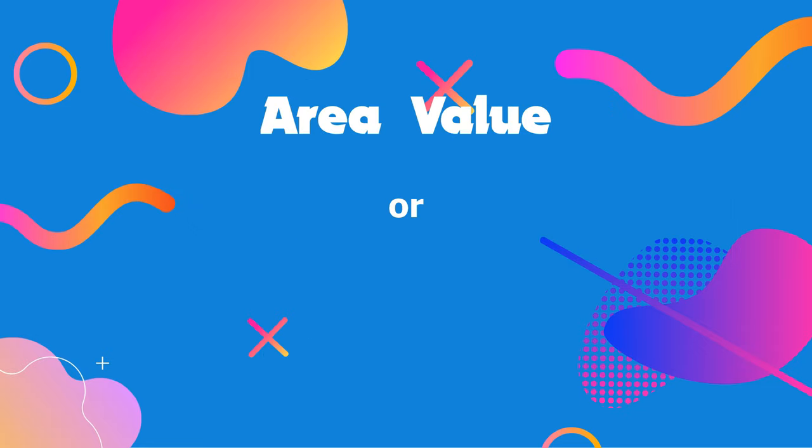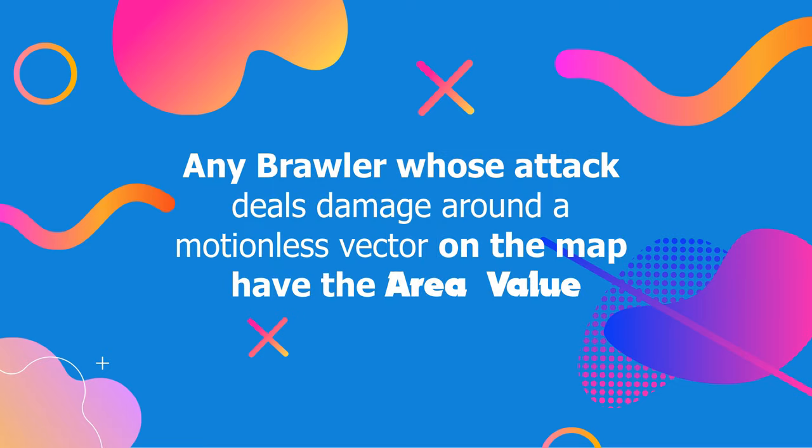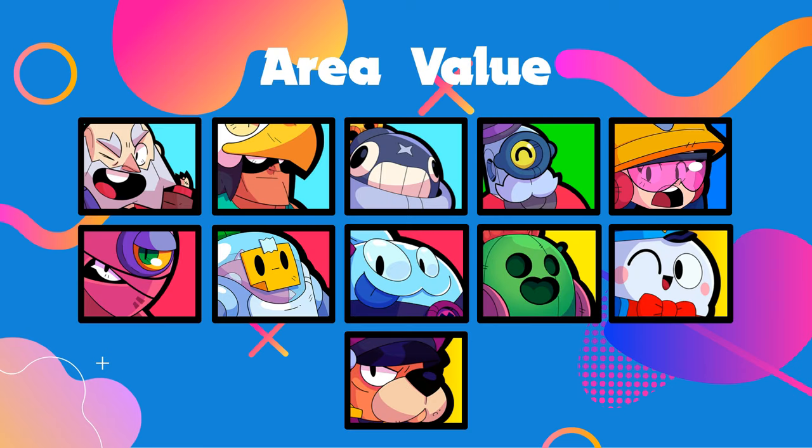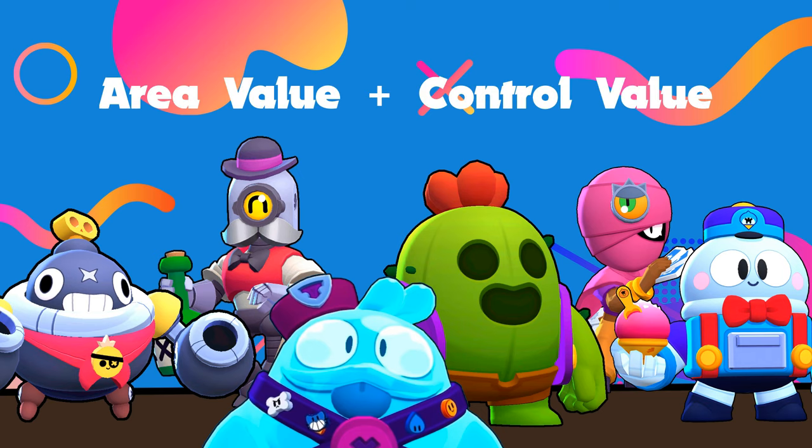Coming in at number 7 is the area value, or area of effect value. Any brawler whose attack deals damage around a motionless vector on the map has the area value. All the throwers have the area value, among a few others. Brawlers with the area value are generally good at controlling the map. Tick, Barley, Squeak, Spike, Tara, and Lou all have the control value as well.